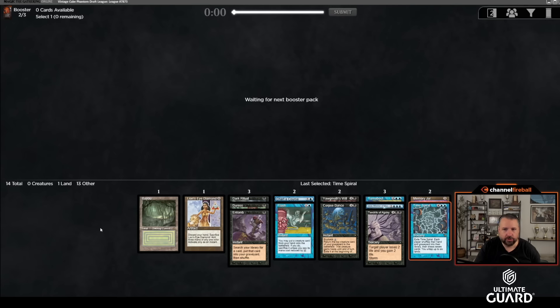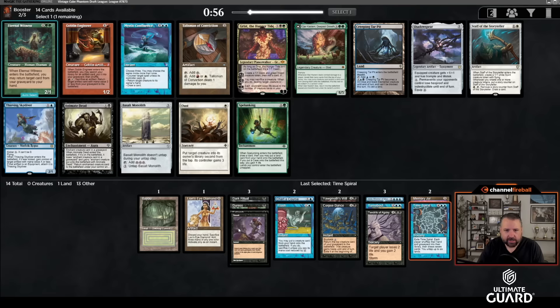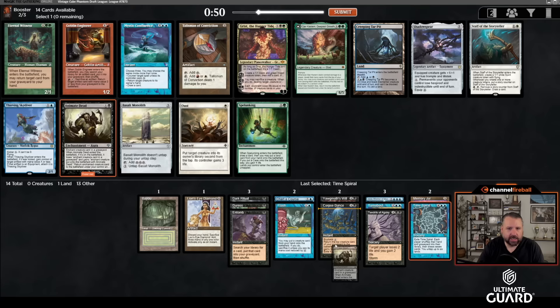And here's an Animate Dead — I'm still going to take Animate Dead over Mystic Confluence. When I just have Entomb and Dark Ritual in my deck, Animate Dead has got to be a good thing to take. I haven't seen any of the big creatures yet but at some point we probably will. There's a Steam Vents and a Verdant Catacombs — I'm going to take Verdant.